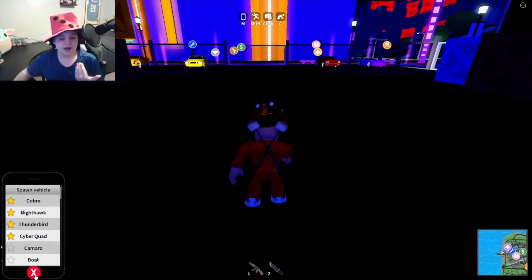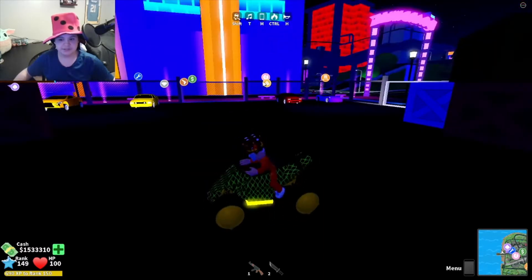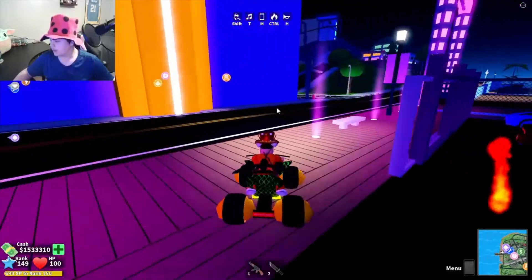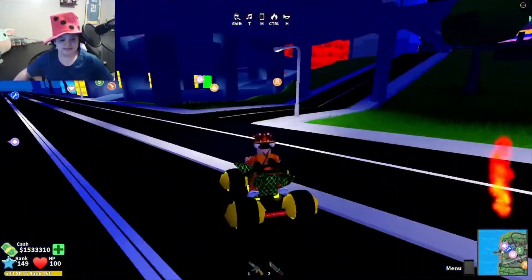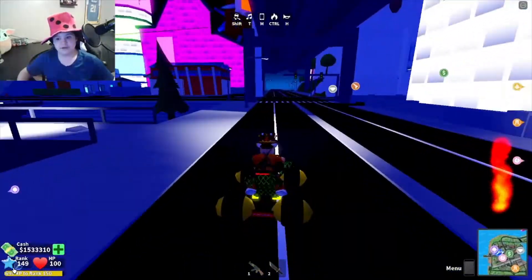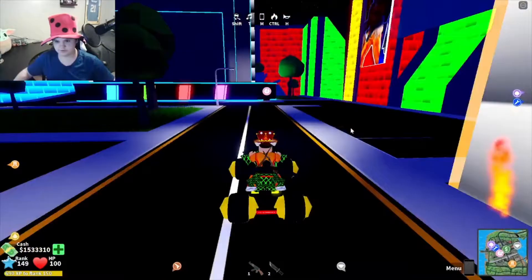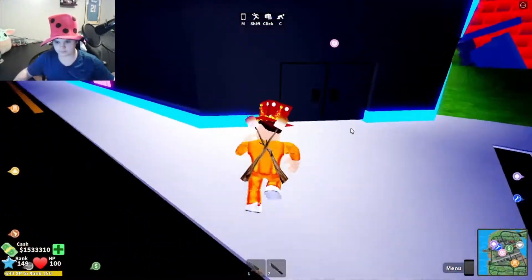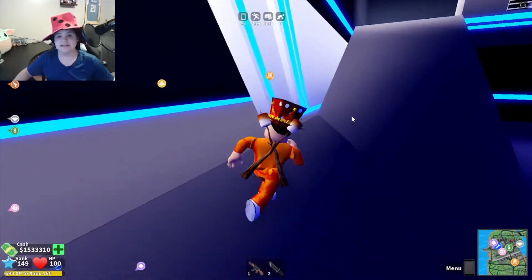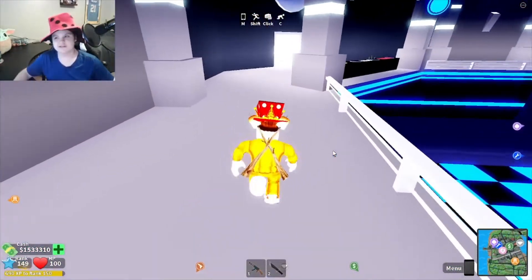All I need to do is rob one robbery other than the bank and casino, which I'm just going to do through the club since it is the quickest. Then we will unlock it because I got pretty close to it, but I wanted to do it on video. I'm not going to bother getting the jetpack or anything since it's just one robbery.